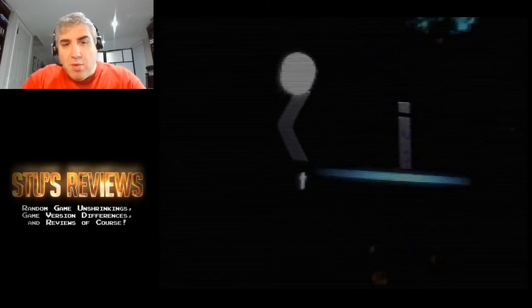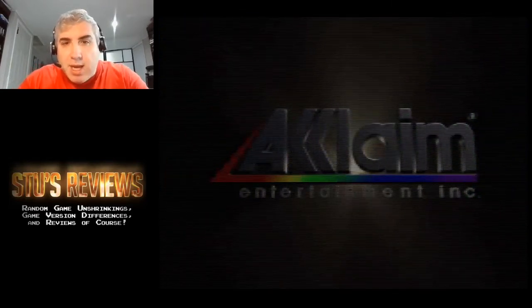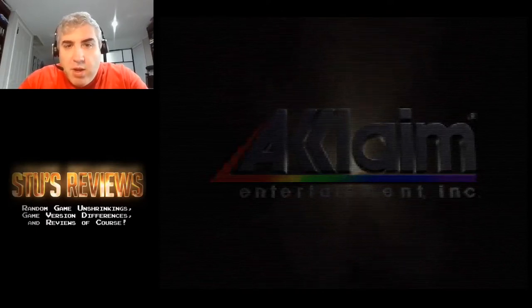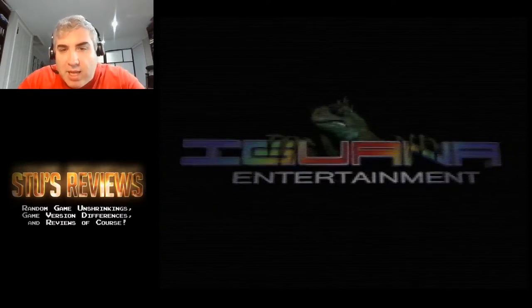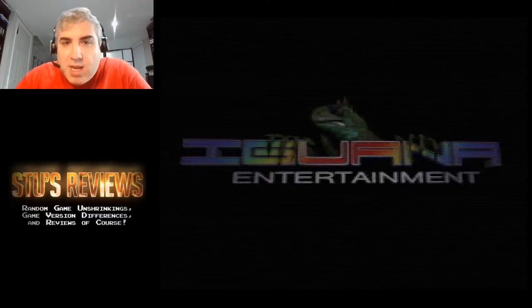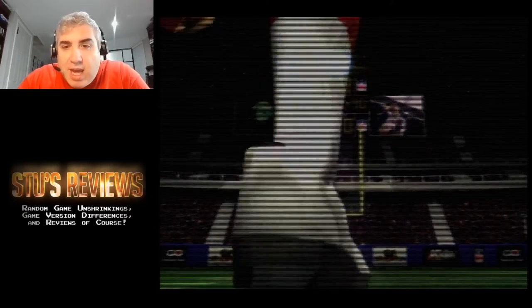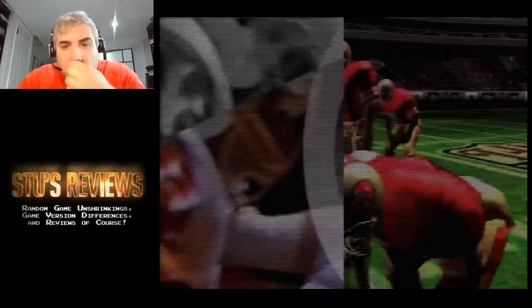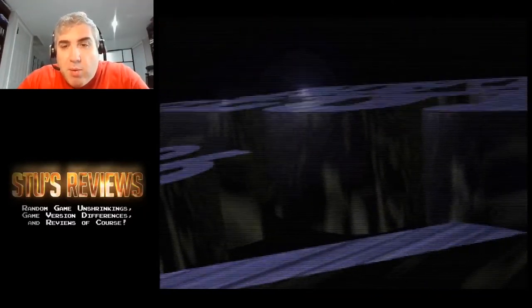Here I am running NFL Quarterback Club 96 for DOS under DOSBox. This game runs okay under DOSBox, provided you've set it up properly. It uses a weird high-resolution Super VGA mode, and because of that, you need to set the DOSBox machine type to VESA underscore old VBE — I'll put that in the description section of the video. If you use that machine type it'll work fine; if you use the default, basically it will not run.